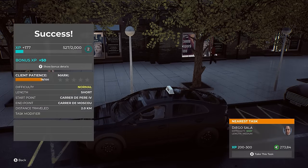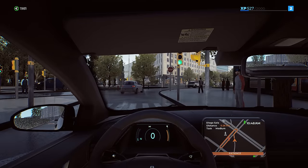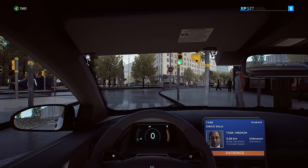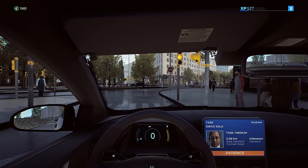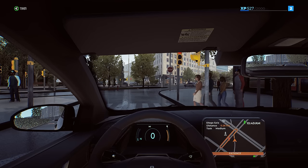Y'all have a good day now. Success — Diego Sala, difficulty easy, length medium. We can take a task nearby — that's cool. Let's check the back, nobody's in my car, so that's good. I can also see the driver's face there — that's cool. Left bumper and down the D-pad gives the backup camera.